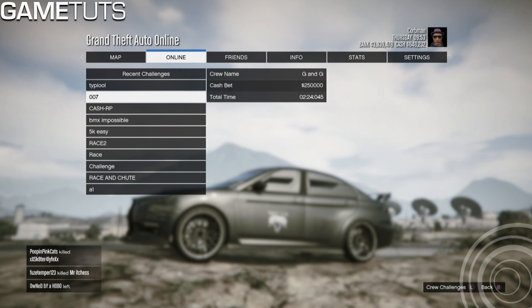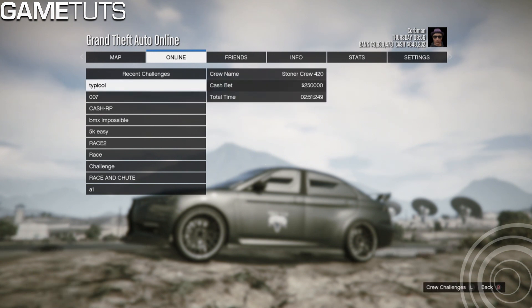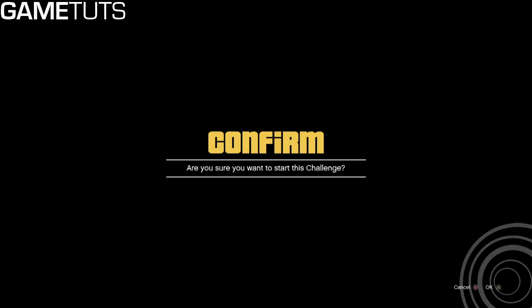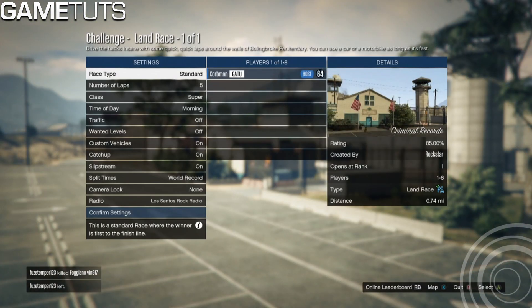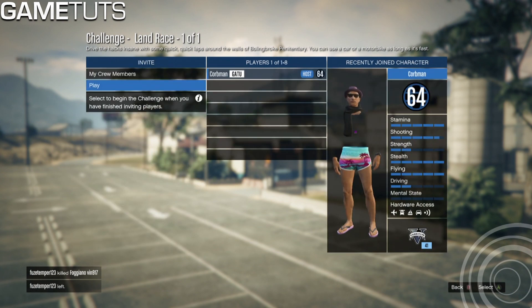These challenges will give you a lot of money — the cash bet is 250k. You can tell which ones are legit if they say 250k and have a time that isn't too long: more than two minutes and 30 seconds but probably less than 10 minutes. It's legit if it's on the map Criminal Minds and it's a land race. If that's the mission, accept all the settings and beat it.